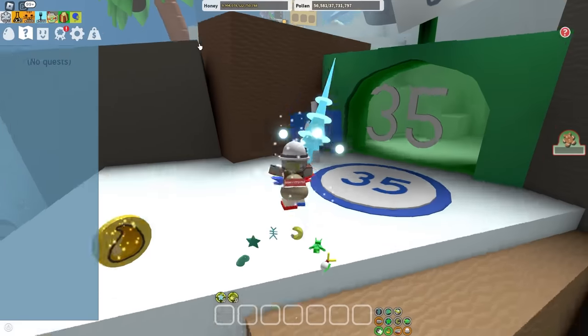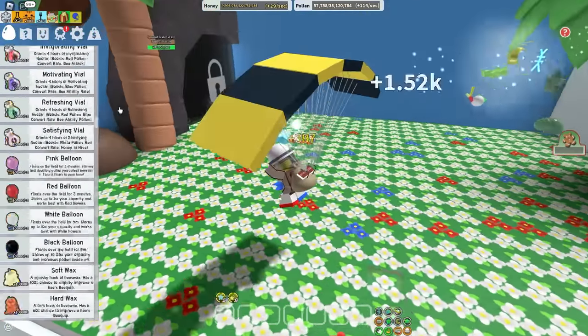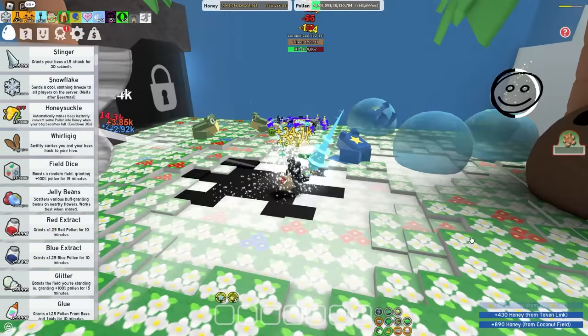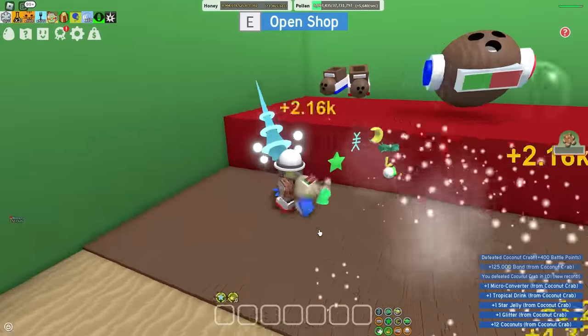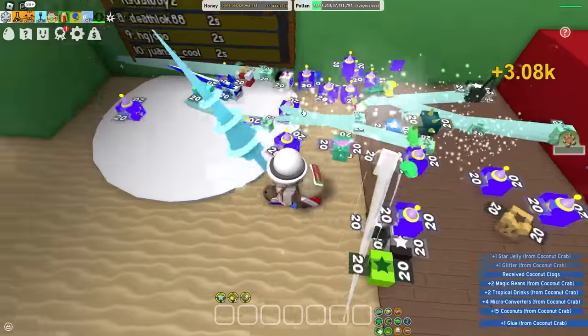I think now it's time that I get the best gear in the whole entire game. To do that, I actually need to kill the coconut crab, which might be a little difficult considering a lot of my bees have like 0.5 attack. Oh, coconut crab, are you okay? I think coconut crab had a bit of a stroke — bro, literally invisible. The second worst boss in the game has been defeated, so I can craft the coconut clogs. Just kidding — coconut cancer. We will never buy that on this account.